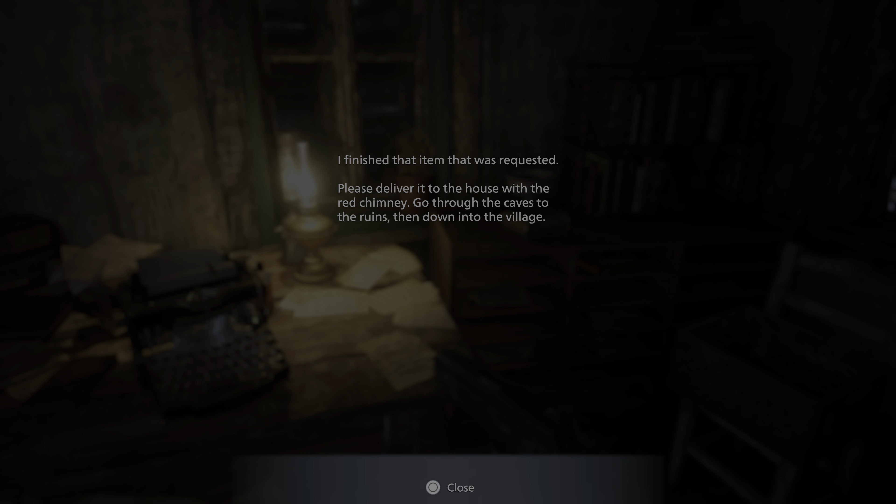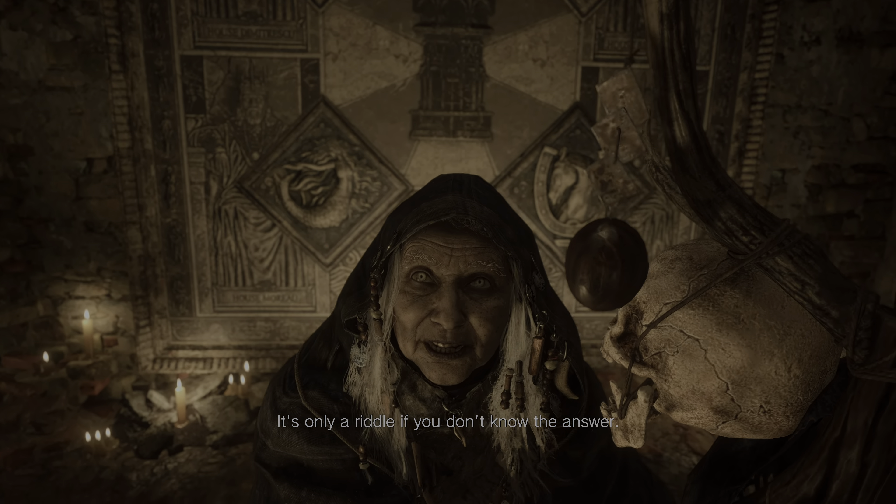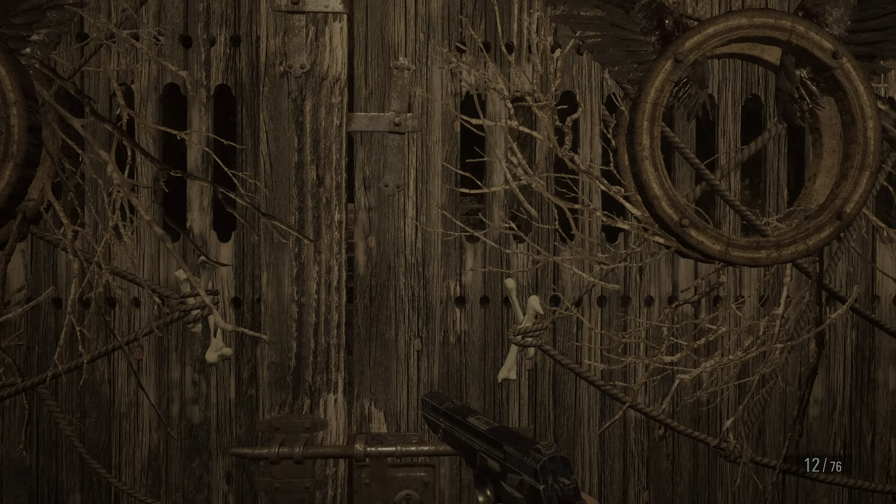Hey, remember me? I almost died up at that castle. Tell me, what is going on around here? How can a man be almost dead? And I still haven't found Rose. Where did Mother Miranda take her? 'You're too late. Or maybe almost too late. The child will be sacrificed, life for life.' What kind of sick medieval stuff is this? She's just a baby. 'The crests of the four bloodlines may open the path you seek.' Will you please stop talking in riddles? I just want to find my daughter. I wonder where Chris is — we have some unfinished business. And that lady is creepy as hell.